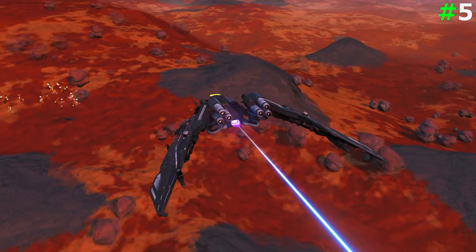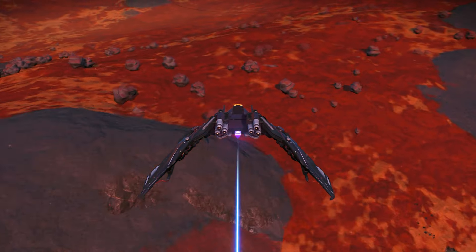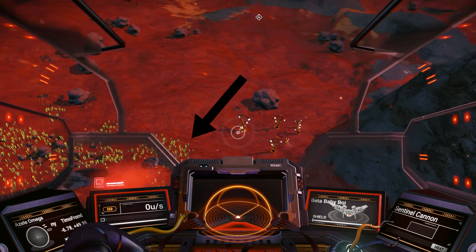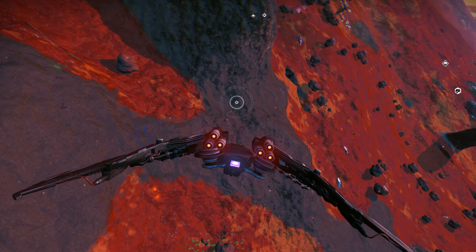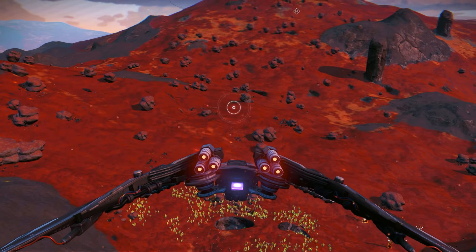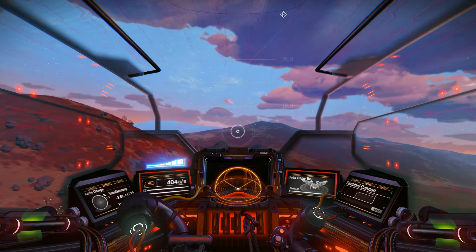The next tip is about the Sentinel ship. The Sentinel ship is the fastest ship on the planet — and it is the fastest ship in No Man's Sky on-planet. It can actually hover at zero speed, as you can see — I'm not moving at all. And you can move extremely fast on the planet.